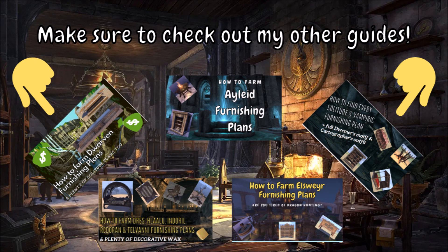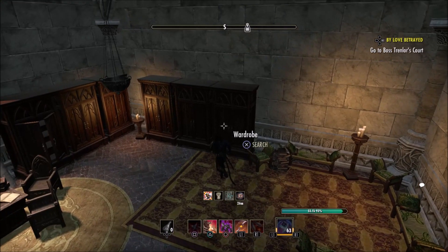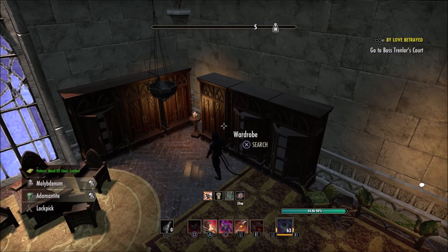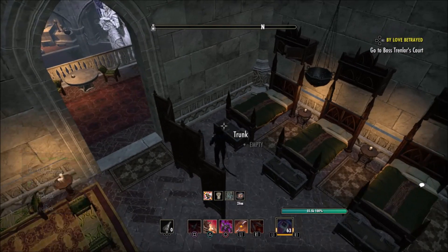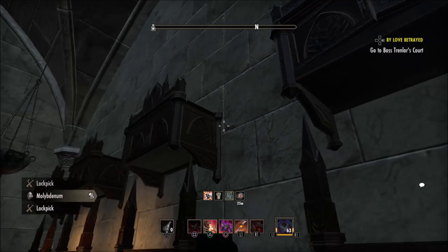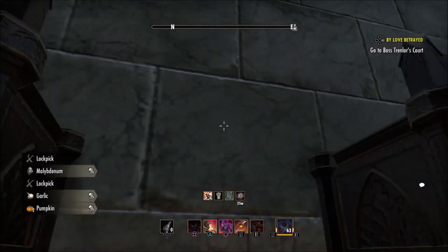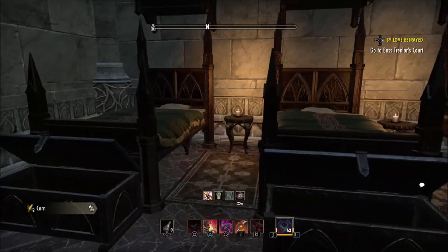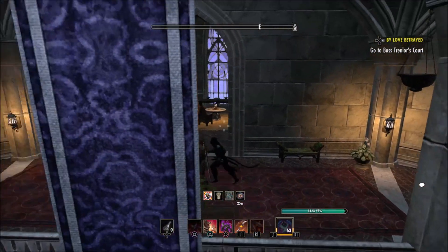The first step everyone should know is what they can loot in order to get plans and motifs. There are several types of lootables that drop plans — they include but are not limited to urns, wardrobes, trunks, cupboards, nightstands, cabinets, coffers, backpacks, desks, etc. The most common ones you'll encounter will probably be urns, trunks, cupboards, and backpacks.